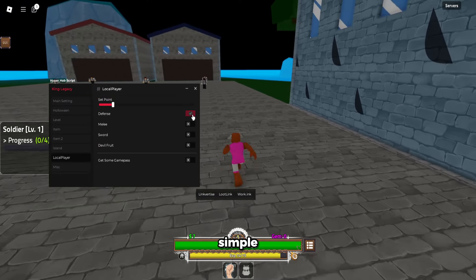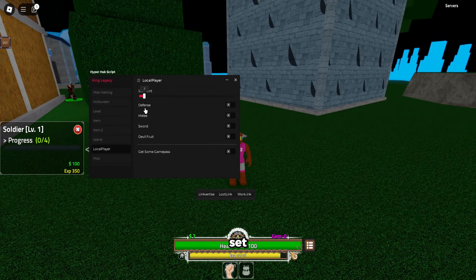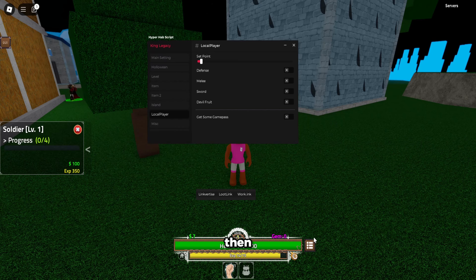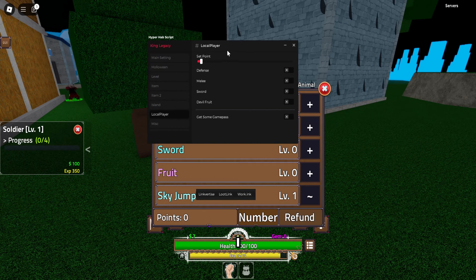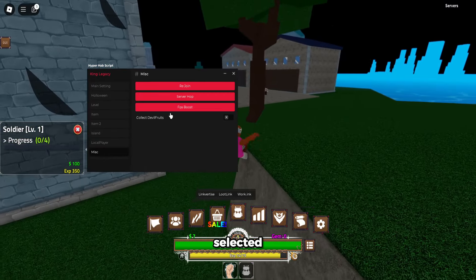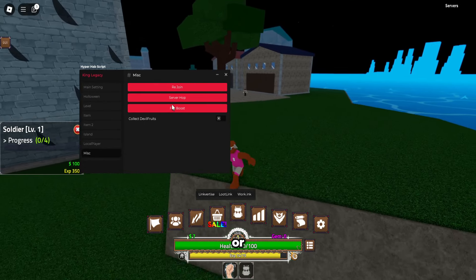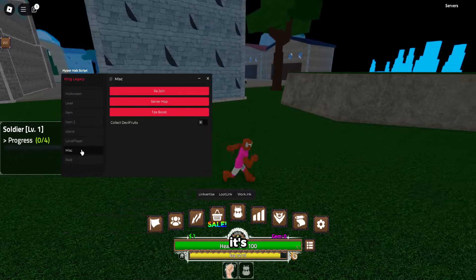Local player is pretty simple — I think it's there for points. You can set a point amount, go to your stats, and if you have stat points it will automatically spend them on whatever you selected. You can rejoin or server hop, and boost your FPS — good if you have a low-end computer, but I have a pretty nice one so it's fine.